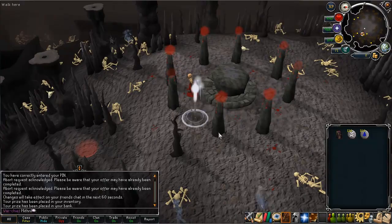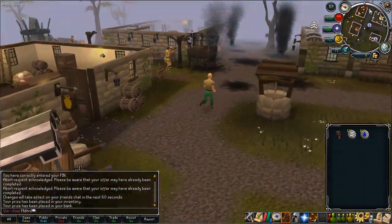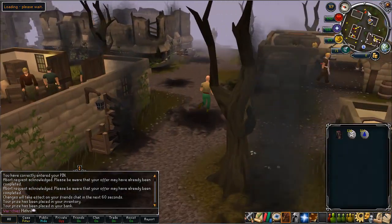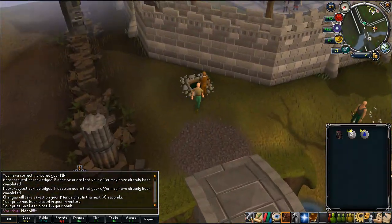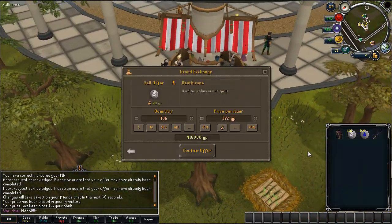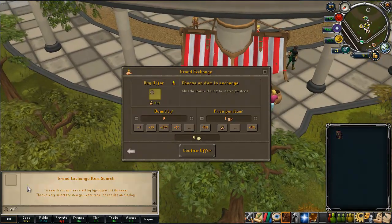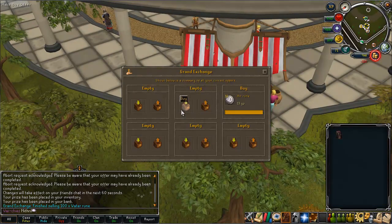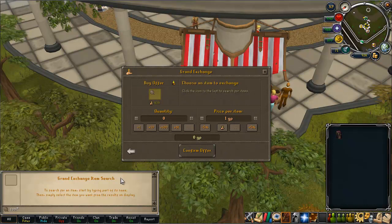Now I want to go to the Grand Exchange, so after a lot of derping I'm going to eventually find the button for Edgeville and go and try and sell this stuff. Right off the bat I've managed to accrue 94k, which is probably a lot more than most people manage in their first three minutes, so I'm off to a winner from the start there.